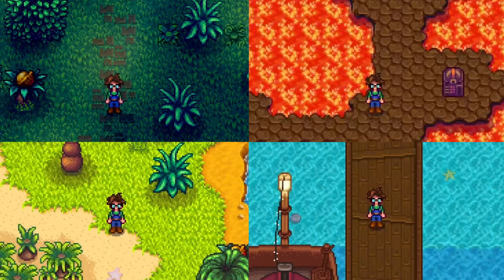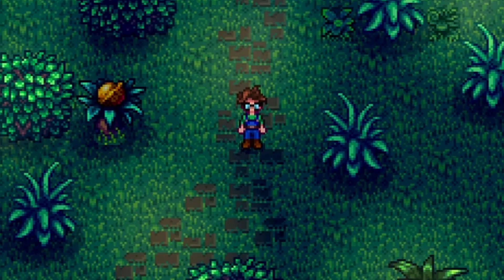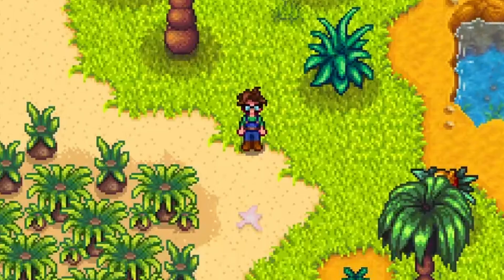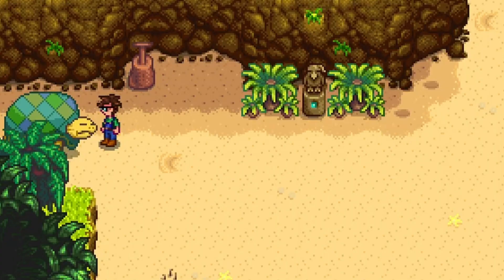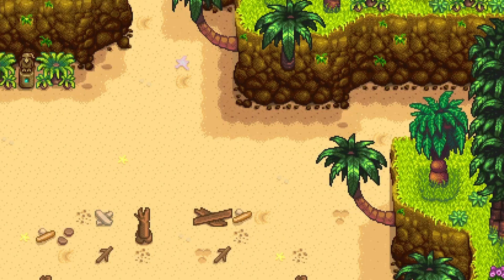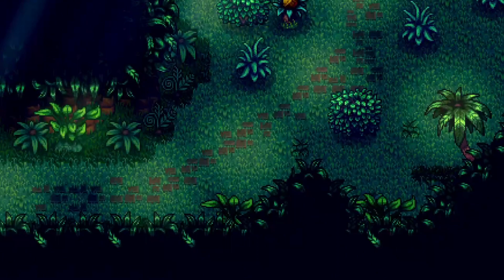There are 4 main locations on Ginger Island: Island South, Island East, Island North, and Island West. When you arrive, the dock is located on Island South. You will see that some of the pathways will be blocked off by turtles, so the only place you can access is the jungle, which is in Island East.